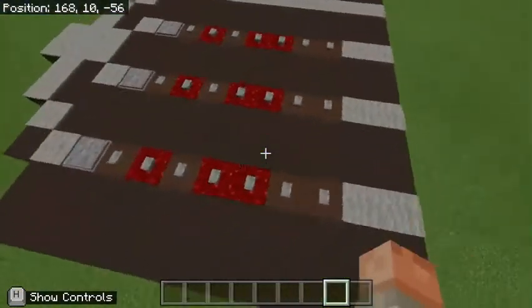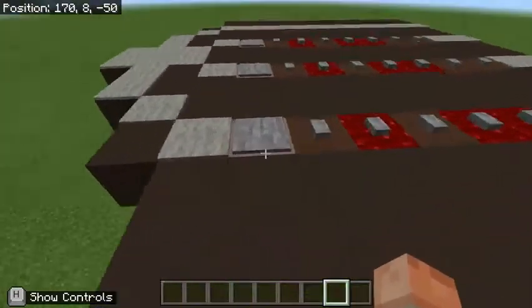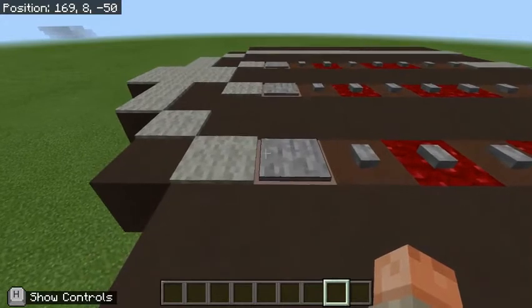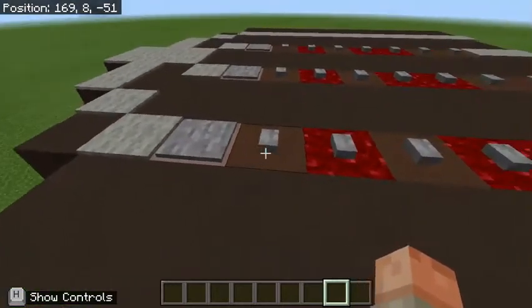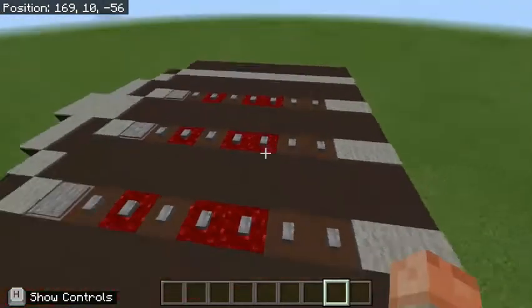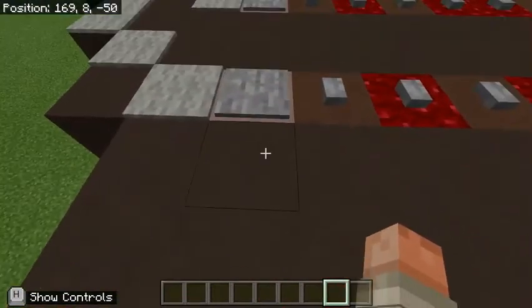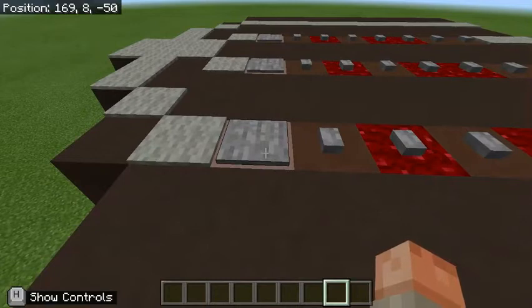As you can see, we have the standard positions of a string instrument — a violin or viola. We have the open string here with the pressure plate and all of the different buttons representing your different finger positions for your different notes. I can play you a G-major scale, if you're interested in how everything sounds.